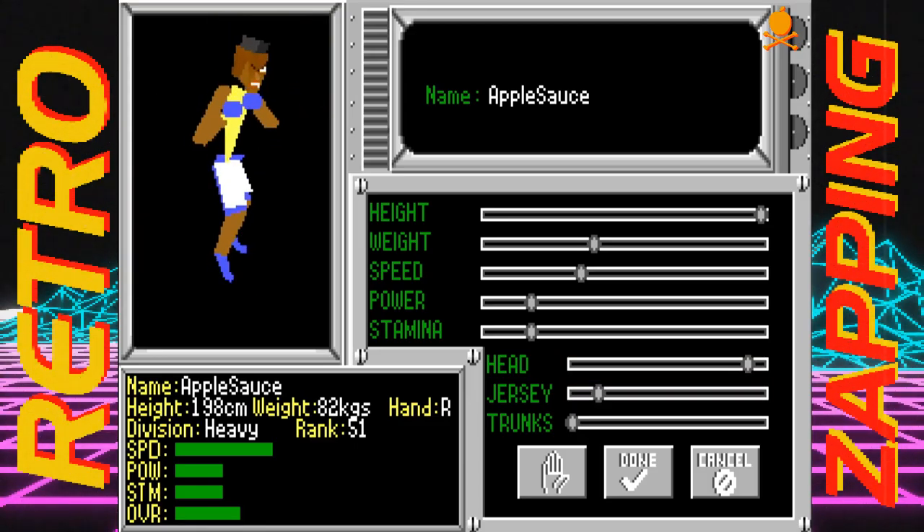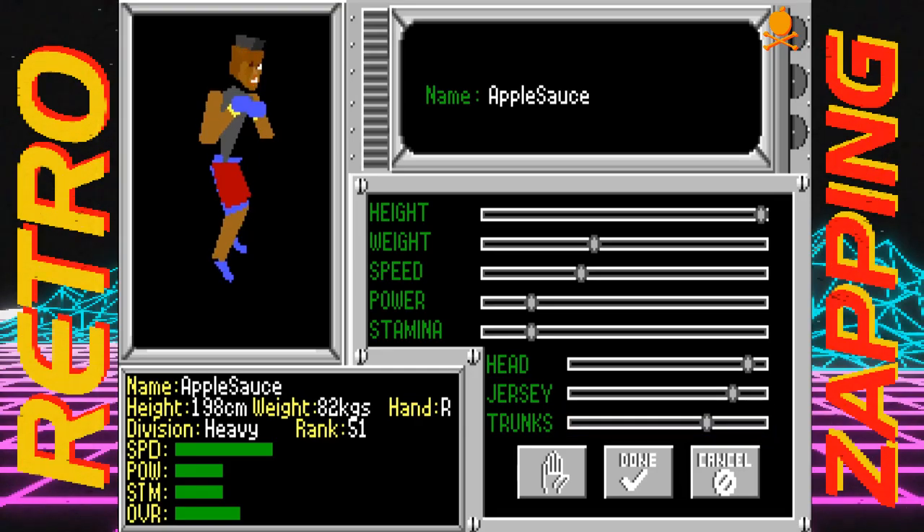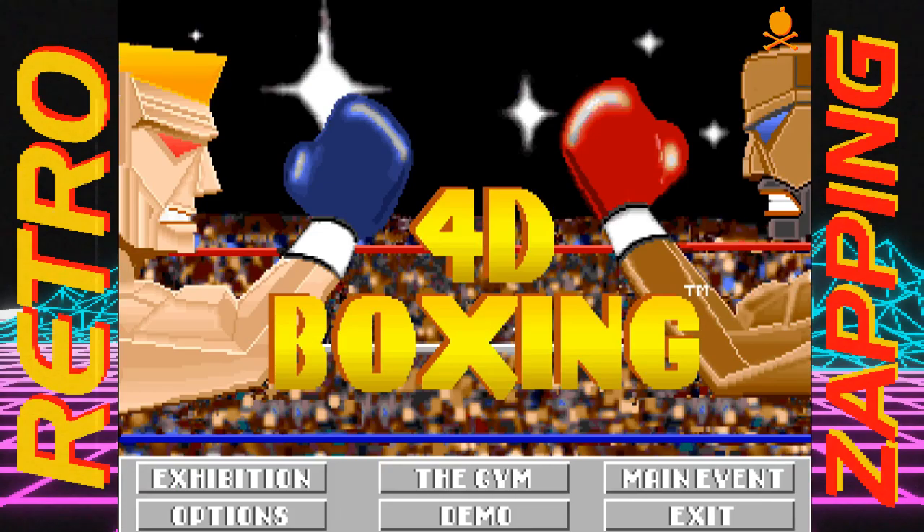But Mr. T, it is for us. We can customize the color of jersey and trunks. We are going for an appropriately badass black-red combination. And that's it for the fighter. One fighter created, you can create as many as you'd like — import, export, share with friends, the whole nine yards.